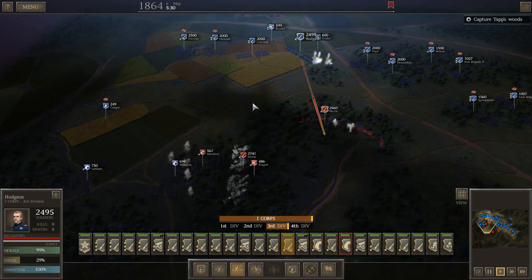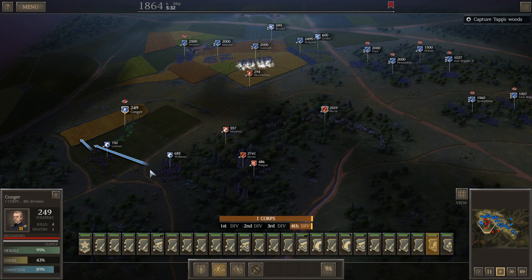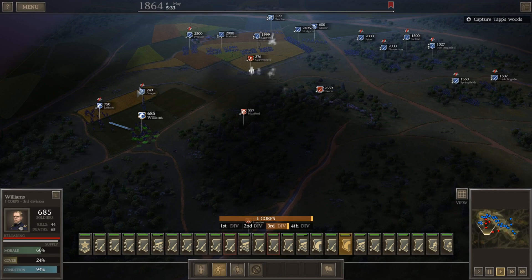Hello everyone, it's the Historical Gamer once again, and today we're returning to Ultimate General Civil War, and we are fighting the Battle of the Wilderness. What you're seeing in front of you here is the very early phases of the battle, our opening maneuvers as we attempt to flank the Confederate positions by swinging wide to our right, wide to the Confederate left.